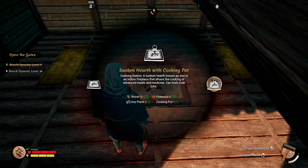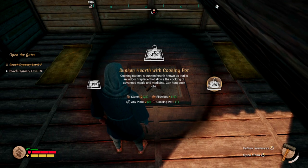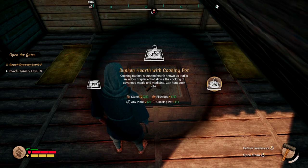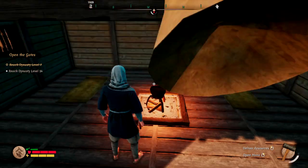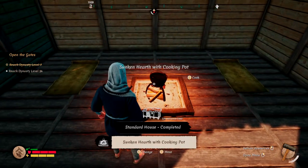So you're going to also need ten stone, two planks of any type, four firewood, and then obviously your cooking pot. We have what we need, so we're going to install it. And there it is.